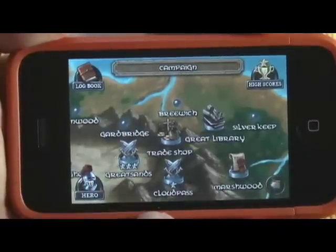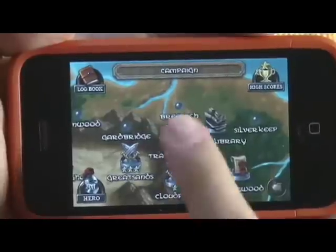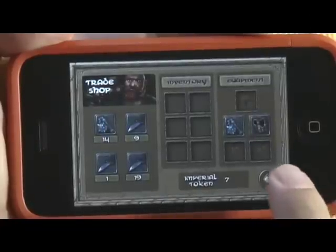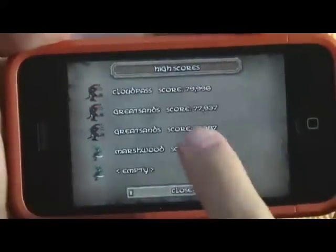These are the areas I've conquered — Great Sands, Cloud Pass — and here's the level I'm on right now. Here's the trade shop where you can buy things for your hero, like swords and helmets. The high scores section tells you which levels you've passed and which ones you still need to conquer.